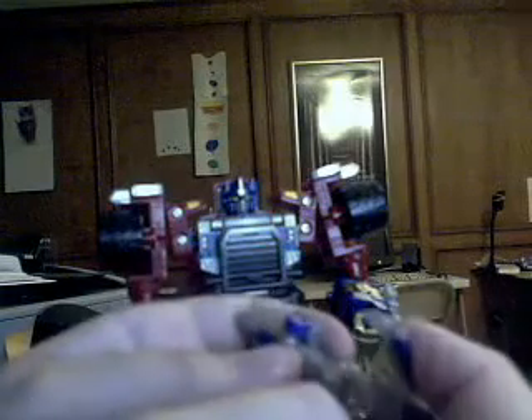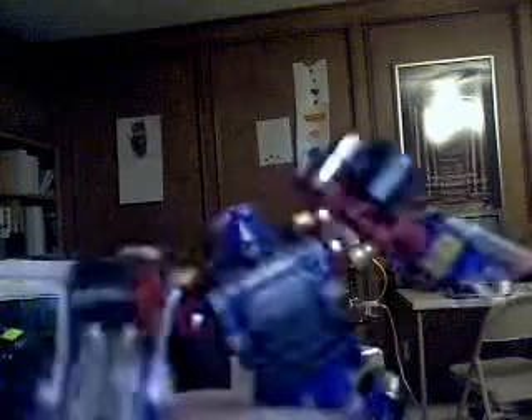Overrun also turns into a gun. To do that, you simply fold the landing gear and wings up, create this thing that folds back and forms a handle, which Optimus Prime can hold in his hand. And he can pose well with Overrun — you can put him in all kinds of cool, crazy 'I'm going to blast the crap out of you' poses.